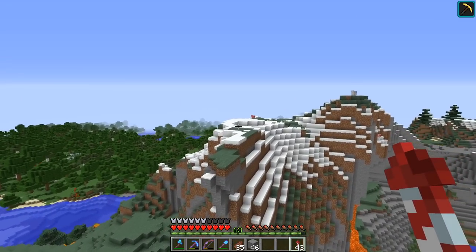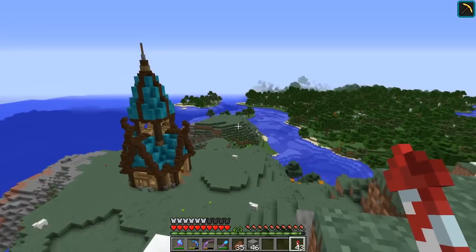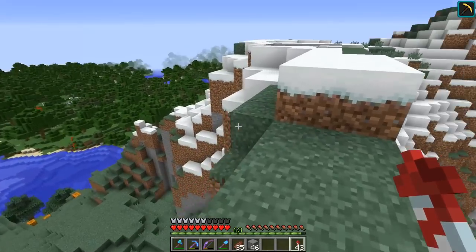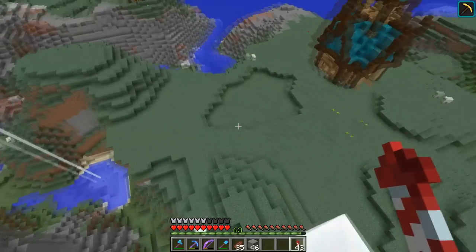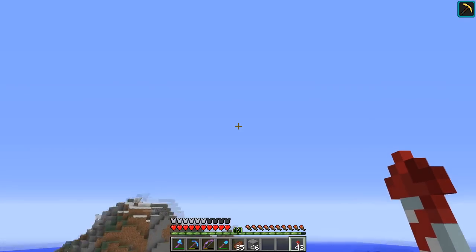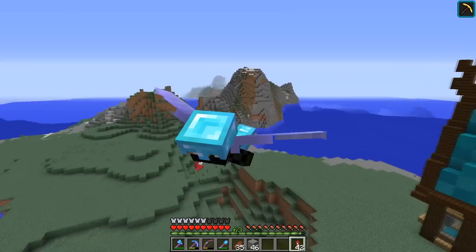If a villager doesn't make it back to their home before nightfall they're a goner, because I cannot patrol this entire area all night long. You really shouldn't sleep all that much in Techtopia because it can damage the villagers' happiness. So my thought was just to get the guards all done and ready first, give them some armor, and then we can work on bringing all of the other villagers in. That's the reason why we're doing the barracks first.